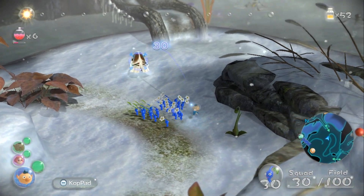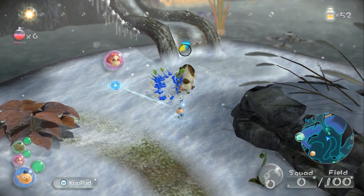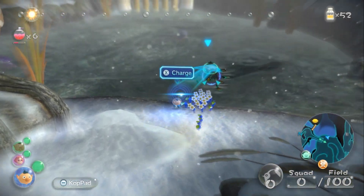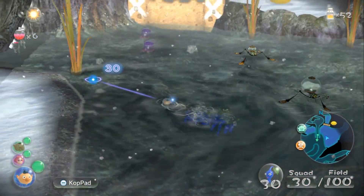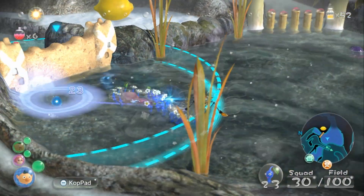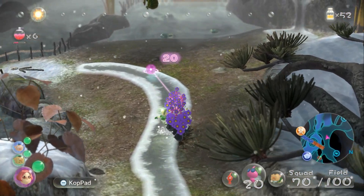I'm going to have them come over here because I need to take out the swooping snitchbug, and I need these guys to take out this — I'm already forgetting what the enemies are called. Please kill it in one cycle. These water skitters I'm actually just going to leave, then we'll knock down this wall and take out this swooping snitchbug.